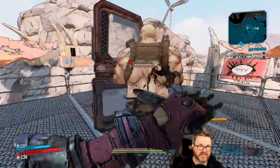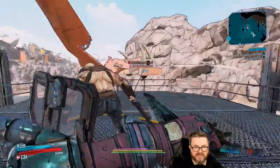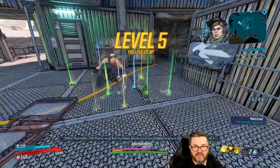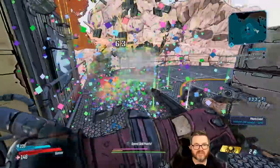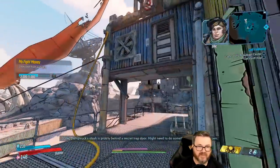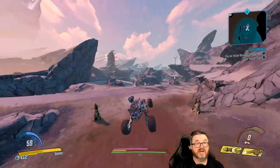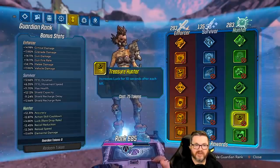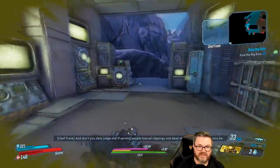Actually, Cub did absolute dog shit — dog shit would have been more helpful, he might have at least caused a distraction. Please tell me you guys chose assault rifles in chat. Level five! Time for guardian rank — chat picks Harmageddon. There we go, mission accomplished.